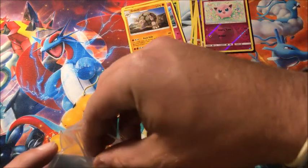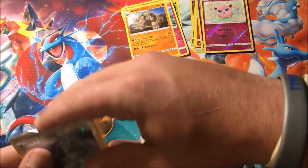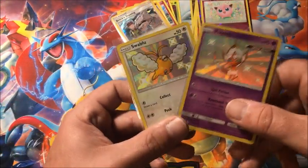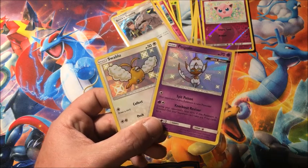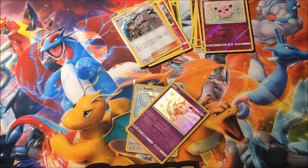Not the best Elite Trainer Box, but at least I got some stuff I haven't pulled before. Our two shinies of the video are Shiny Swablu and Shiny Poipole. Thanks for watching — first video back from vacation! Don't forget to like, share, and subscribe to the channel, Pep's Poke Reveals, and I will see you all next time!